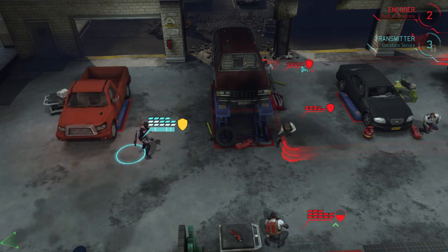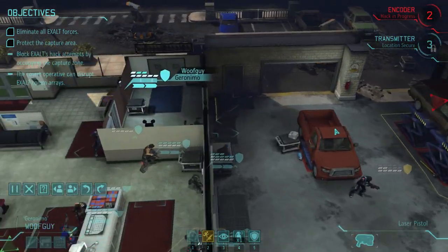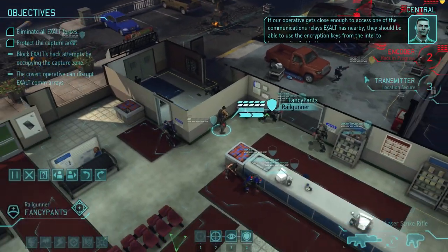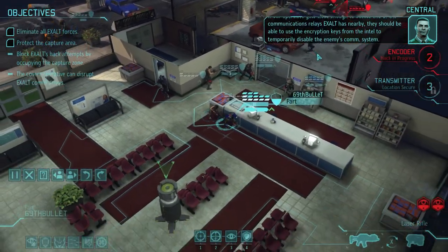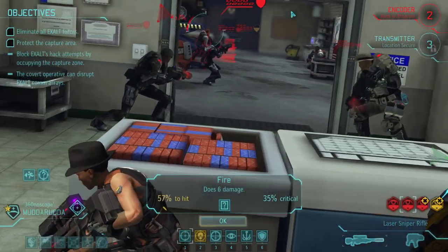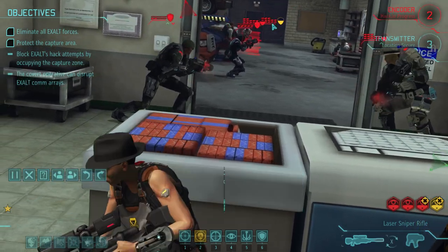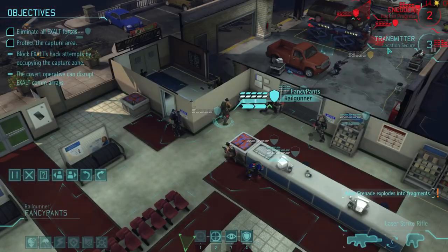There we go. We got a bunch of them there while that car is gonna blow up. If our operative gets close enough to access one of the communications relays Exalt has nearby, they should be able to use the encryption keys from the intel to temporarily disable the enemy's comm system. Wait — where is my sniper? Actually he's back here. We're gonna do the full chance to crit against the guy there — 100% chance to hit, 100% chance to crit. And he's got a huge health bar, so I'm up for that. That's one way of getting rid of them.